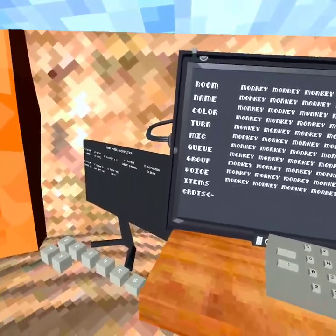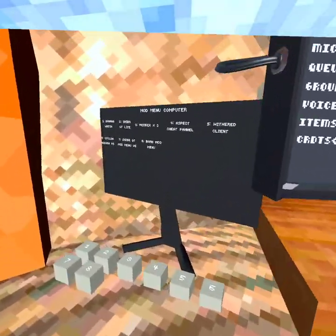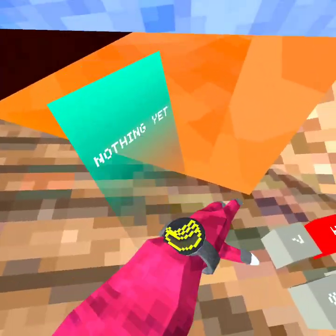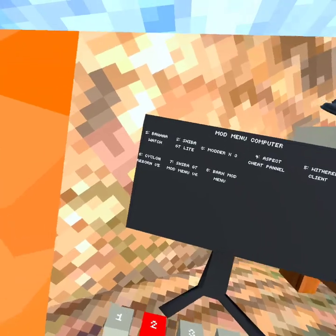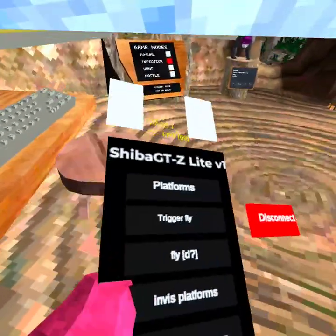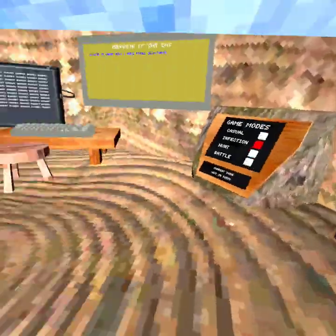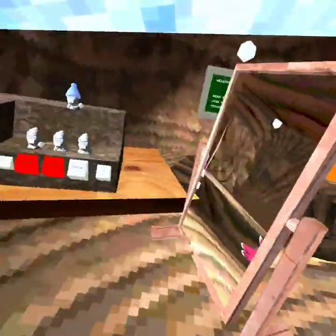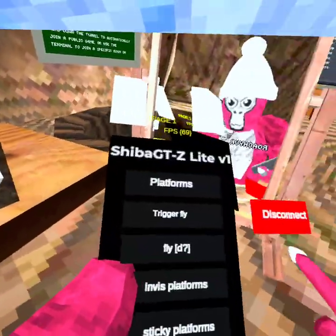Then you get over here to the mod menu computer, so you got the banana watch - nothing on here yet. Chibi GT Lite - this is the one I'm doing today. I'll do the other ones in the next videos; we're probably going to do a bunch of review videos. So yeah, there's platforms - just no platforms.